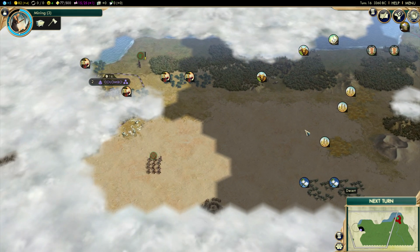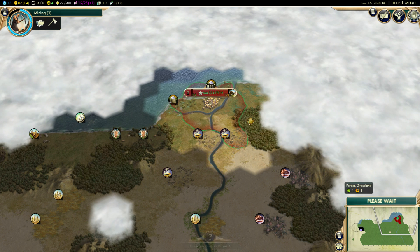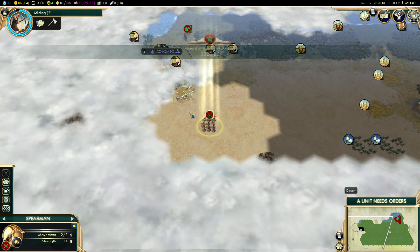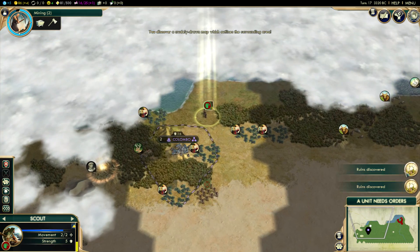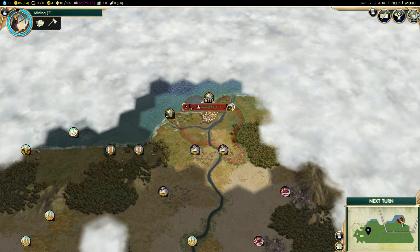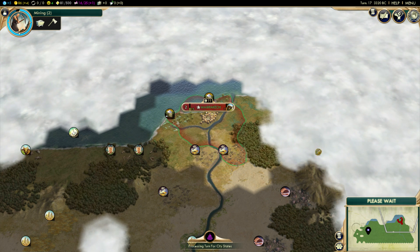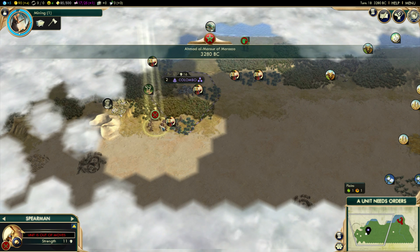That scout is gonna get his ass whooped if he doesn't come back, so that is definitely something to consider. We could have found a better place to found a city. Oh look, it's another map — how sweet is that, we got some more ruins. I'm gonna send this guy home or he's gonna die. It looks like this is a pretty big map, so that could be some islands to the north or something like that.